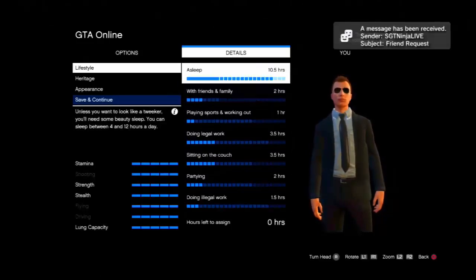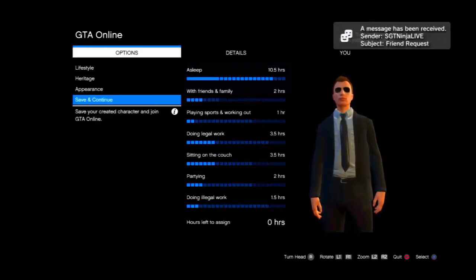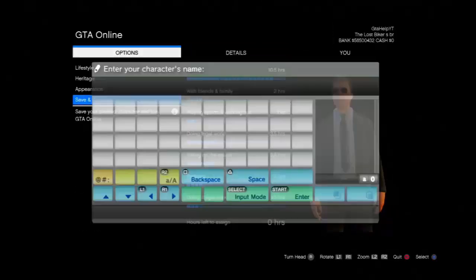Just change them around and you will eventually get the type of clothing that you want to put your emblem on. And once you get it, just make sure your character is wearing it and press Save and Continue. You will then be loaded into an online session wearing that clothing with your emblem on it. Once you're online with the emblem, I recommend you go ahead and save it in the outfit saver so you'll never lose it.